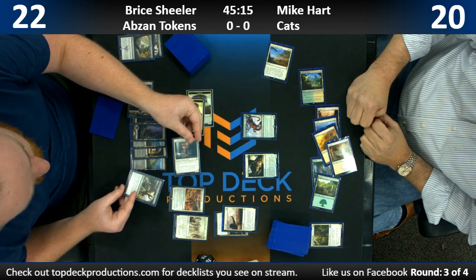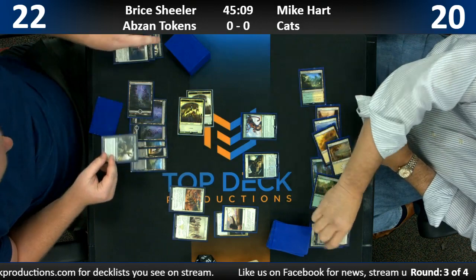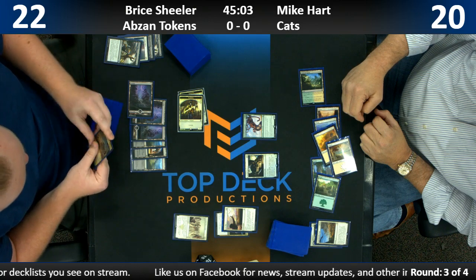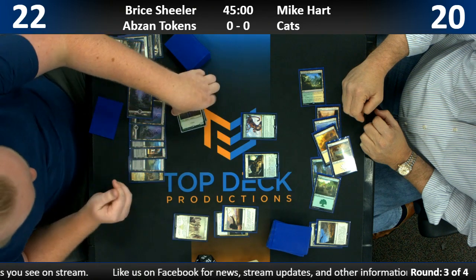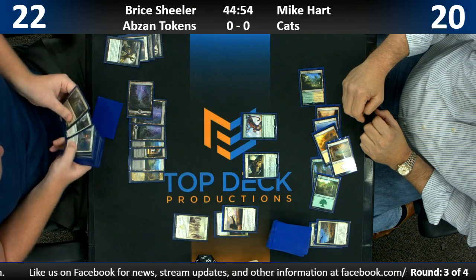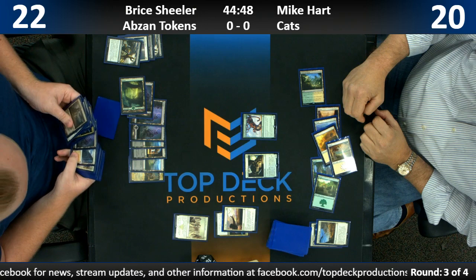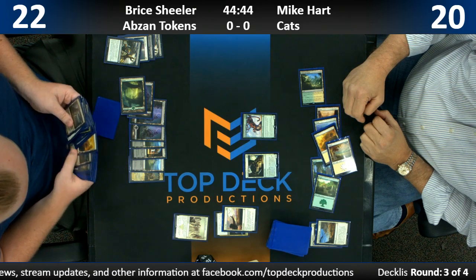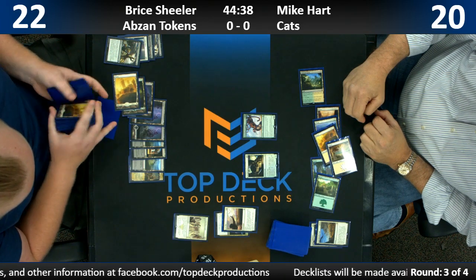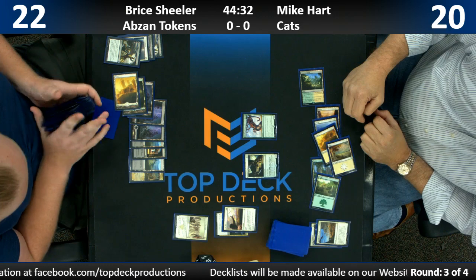I like what Bryce is doing here. He is embalming his Anointer Priest and going to gain four life, because he gets two tokens thanks to Anointed Procession. And he gets the Forest, so that unlocks the Vraska in his hand. He'll play Anointer Priest — they're both tokens so they'll both see each other, and each of them will gain two life — so he'll gain four.